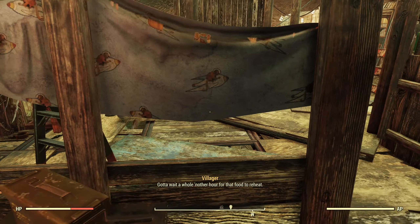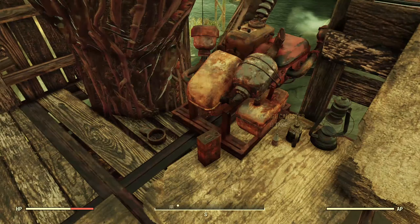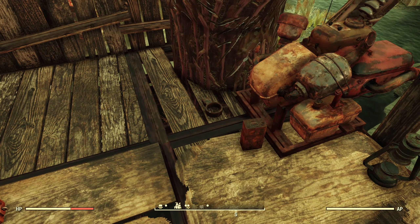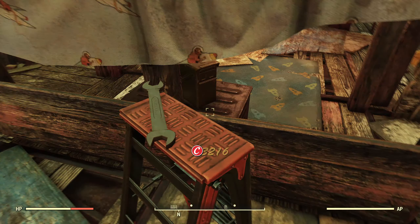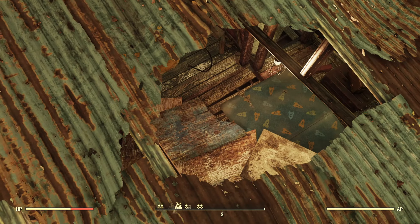We've got an ammo box here with some good ammunition in it, and a little generator right there with some junk sitting around it. I'm going to take that Wonder Glue and that used oil can. We've got an orange canister, then a tool case right here. I can even jump up on the roof here — not really much to see, just got a hole here.